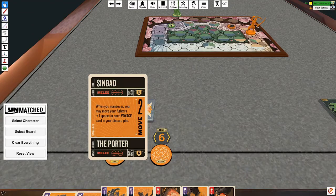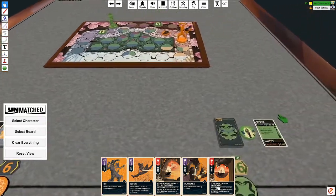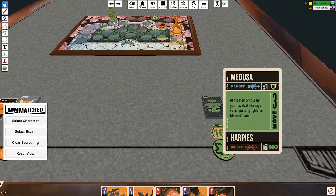Just to let you know my unique gimmick while we're talking this out: when I take the maneuver action, for each voyage card in my discard pile, my move value goes up by one. So it's basically two. I can make my movement super stupidly good.